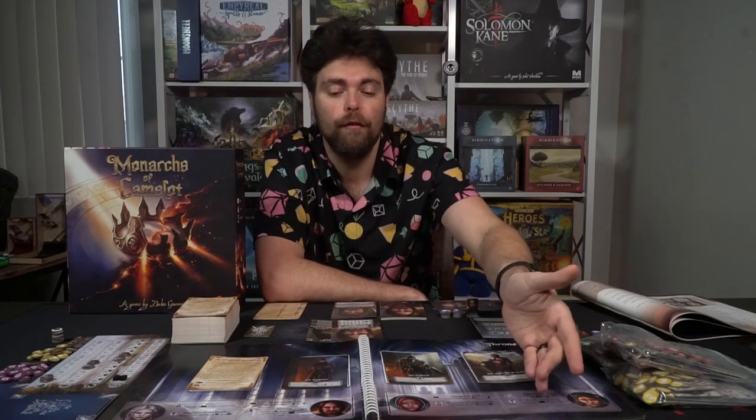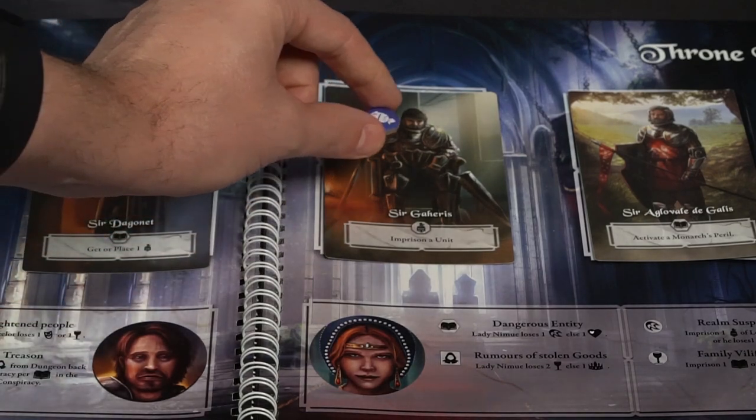These are actions that affect the players in a unique way — like 'frightened people' for my specific character. It says I can spend a book and Sir Lancelot will lose one happiness, or will lose a chalice — and that goes for all the different characters who all have their own unique effects. There's also going to be scenario actions. Scenario actions are presented on the scenario cards themselves, and as you go throughout the scenario it'll say to place these characters out — they'll have unique actions that you can utilize on the board but only once per turn.